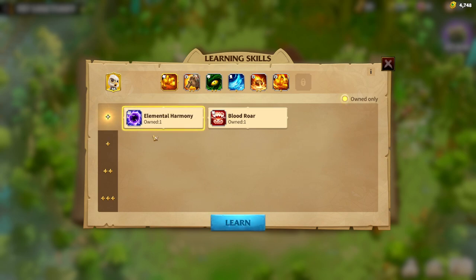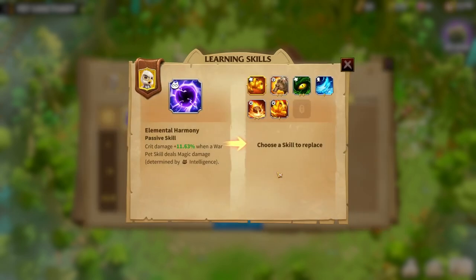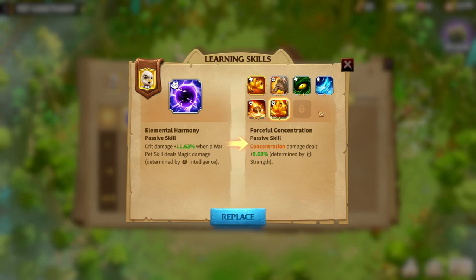Now let's see how it got changed. If I want to learn Elemental Harmony, I can simply choose which skill I want to replace, or if I have a new empty slot, the Elemental Harmony will be moved there. This is the simplest system added to the game. It's way easier to learn more skills and build a perfect warpet. You can play around the skills anytime you want. Before it was almost impossible to understand what the developers were trying to do with the warpet skill system — now it's a lot easier for everyone.